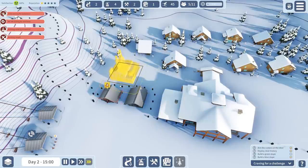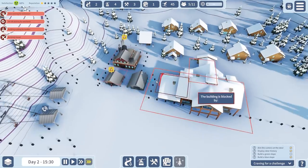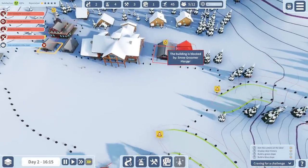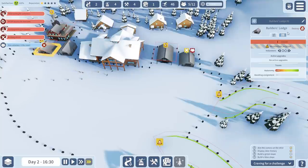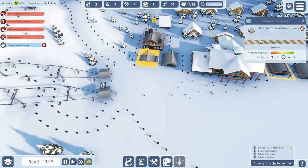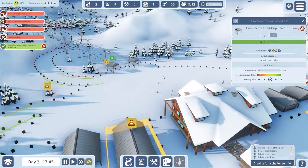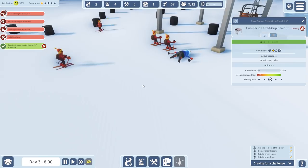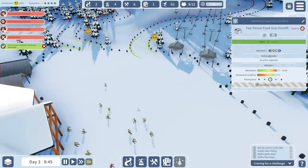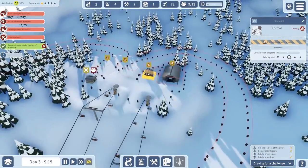We're just going to squeeze the research lab in right in the back. I'll put a snow grooming hangar down just in case, and I think I'm also going to have another builder's lodge so everything will go faster. We need to assign one here and one over here. Wait — did you just fall in front of the ski lift? I think you did! Oh my gosh, that's hilarious.